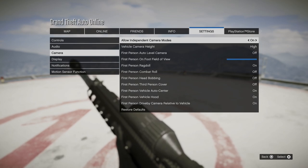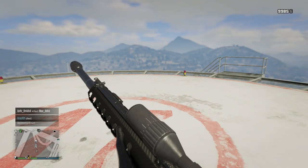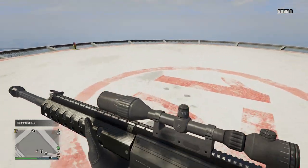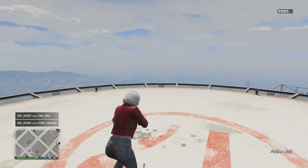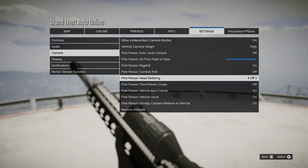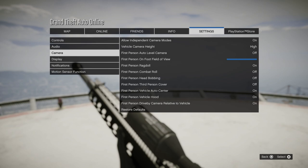My camera settings — you can copy these, but I'll briefly explain the ones I changed on purpose. I've got field of view set to the highest so I can see more. First person auto level camera is off because I don't like how it moves your camera for you — I much prefer to do the camera movements myself. First person ragdoll is on, first person combat roll is off. Head bobbing is off as well because I don't like the swaying from side to side. The rest are just personal preference — it doesn't really matter, you can choose whatever you want.